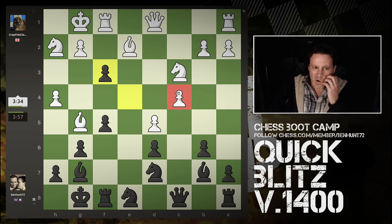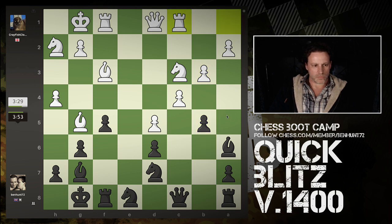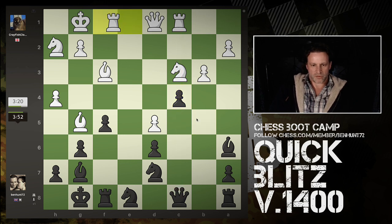Bishop takes and defends that. Probably knight takes. And defended and pinned. Let's go for it. The queen's in line with the rook, so I need to be a bit careful there. I'm not worried about that. I'm going to grab another pawn.